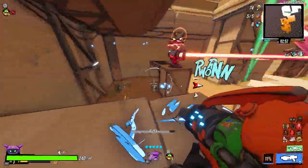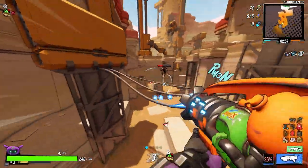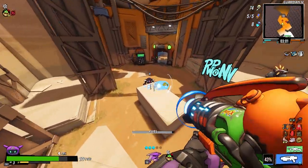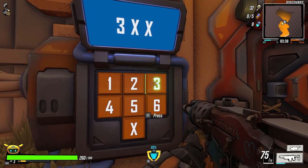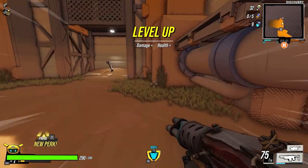Clear out the enemies, as they will disrupt you trying to enter the code on the machine found in this zone. These enemies can follow you through the door and cause many problems. Once the area is clear, make your way to the machine with a number pad and start typing in the three-number code from the canyons.